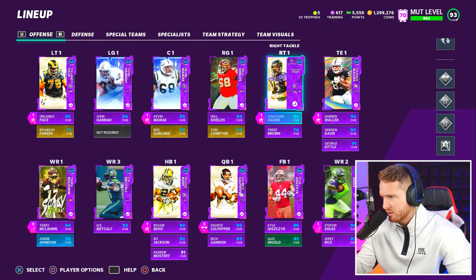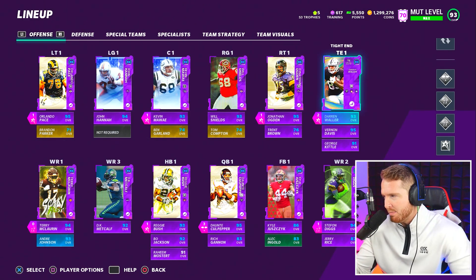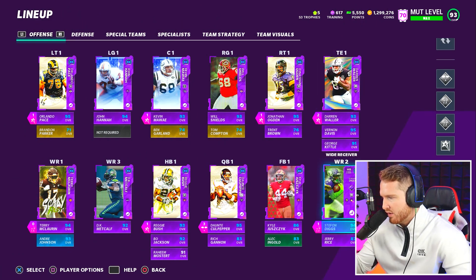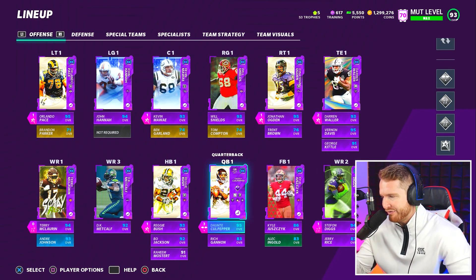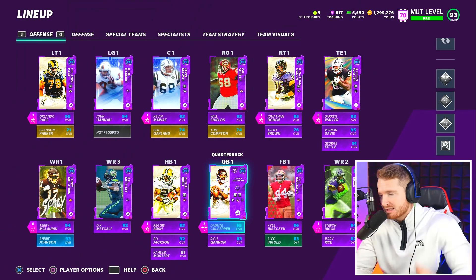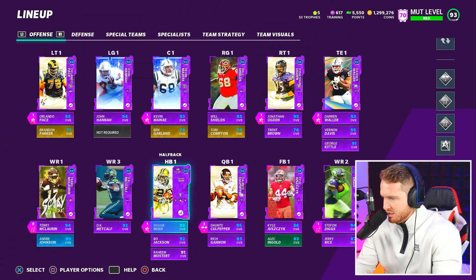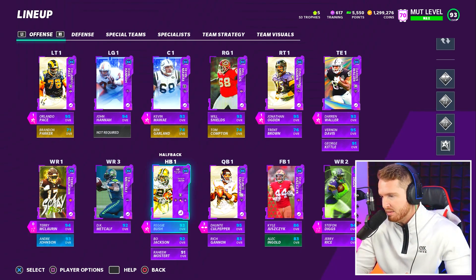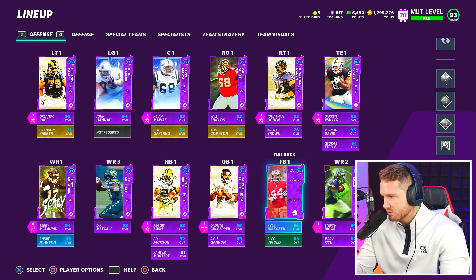I've got Post Up on my center — Post Up lets my center engage in double teams and become dominant. Three AP on the O-line, two AP on Darren Waller for Tight End Apprentice to get the extra hot routes, one AP for Stefan Diggs' Tight End Apprentice, and then Identifier and Gunslinger on Dante Culpepper. Identifier is a very valuable ability — I love seeing where the user is. And Reggie Bush with Backfield Master — I still believe Backfield Master is the best one-AP ability in the game. Those are my 10 AP.